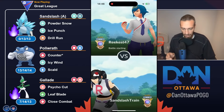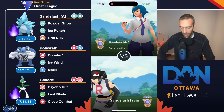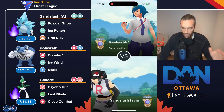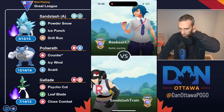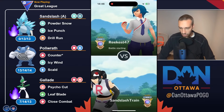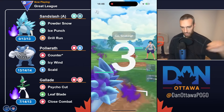Before we even get into the battles, I always say bulk is better. And this is a team that does not have bulk. You have a Shadow Sandslash, Shadow Gallade — both very glassy Pokemon. Poliwrath is okay bulk, but it's not the bulkiest Pokemon. You're using it as an ABB trying to draw out a fairy or something. When you use a team like that, you put yourself in a vulnerable situation where you better be good with your energy management. If you're not, I would suggest maybe just bulking up on Pokemon.